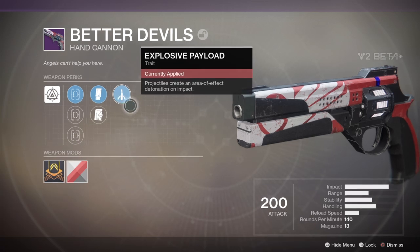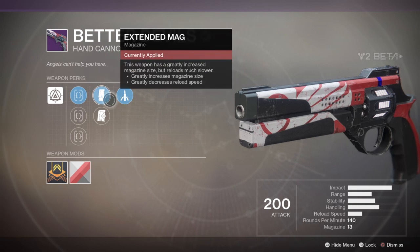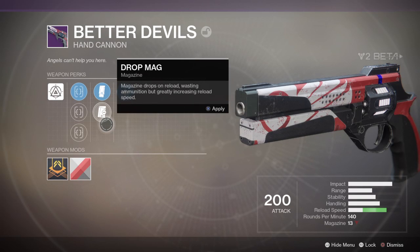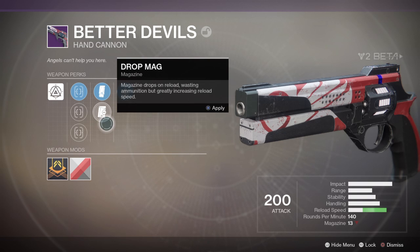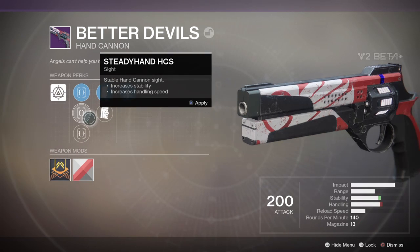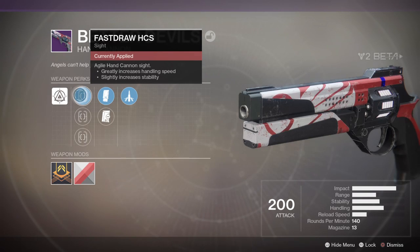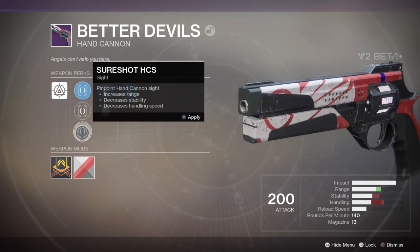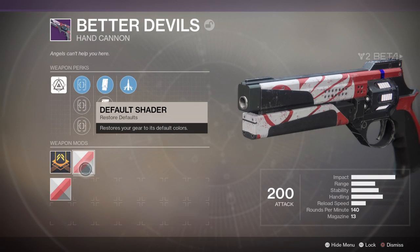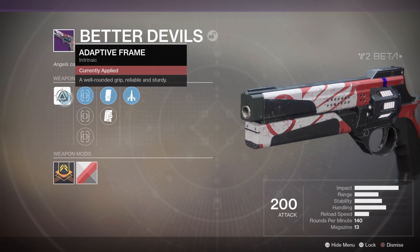Better Devils - I just love that name. I don't like hand cannons though, but we'll have a look. Explosive payload: projectiles create an area of effect detonation on impact. Extended mag, increased mag. Drop mag - magazine drops on reload, wasting ammunition, but greatly increases reload speed. No, don't like that one. Stability and handling speed increase, greatly increases handling speed, slightly increases stability. Probably leave that as it is. Default shader, legendary infusion. Adaptive frame - well rounded, reliable and sturdy.